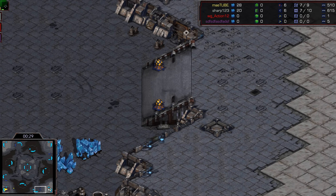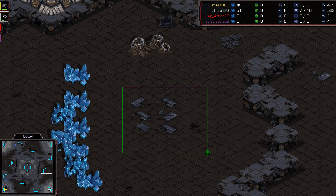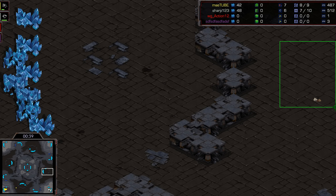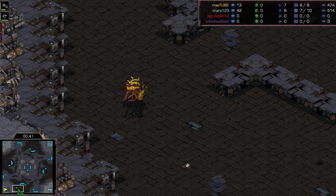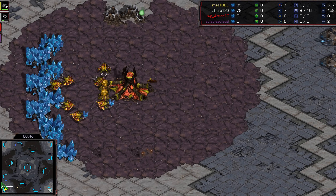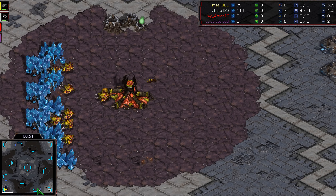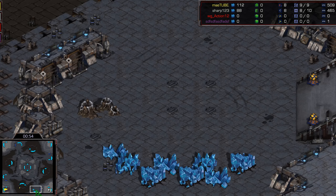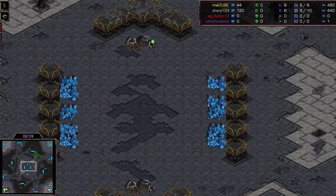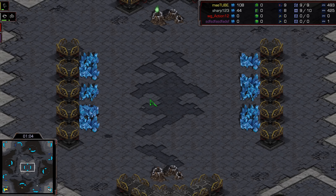We've got High Ground, which is a feature of newer maps. We've got a Natural here, and then your third base is right here. You can put Tanks here and shell the expansions. I kind of feel like this is a Terran-favored map, but Circuit Breakers is a Terran-favored map and Zergs can still win. So Effort has a good chance here. There's also a center base with two Vespene Geysers and eight Mineral Patches. It's a four-player map, so there are a lot of places to expand before you need the middle.